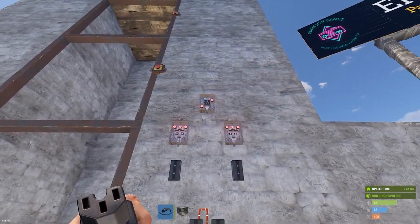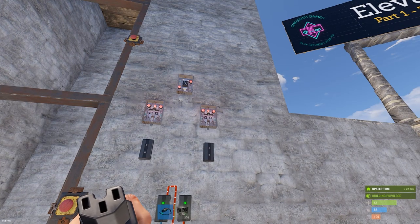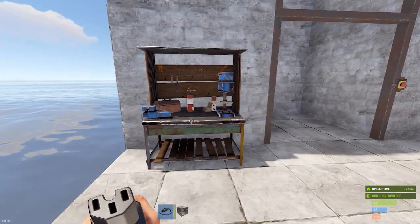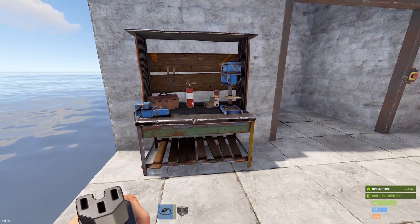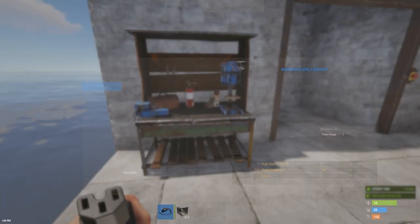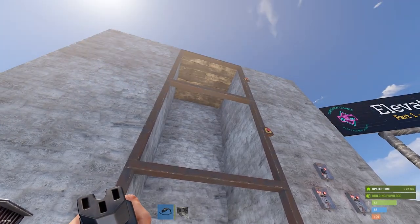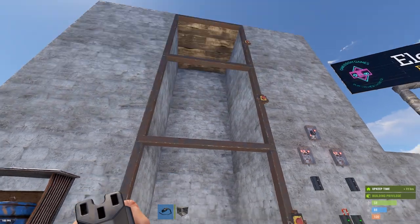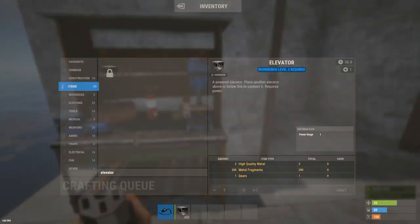I'm going to be using AND and OR switches — see the provided link for more on those. To get started, we're going to start with crafting. You need a level two workbench. Each elevator is going to cost three high quality metal, 200 metal frags, and one gear. You have to build an elevator for every floor you want your elevator shaft to travel — in this case, three stories means three elevators.